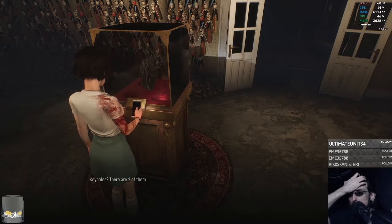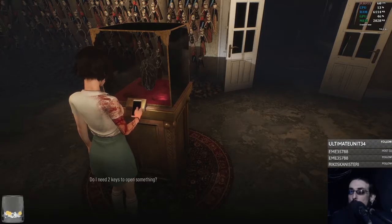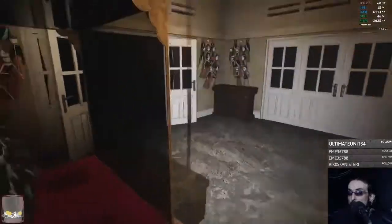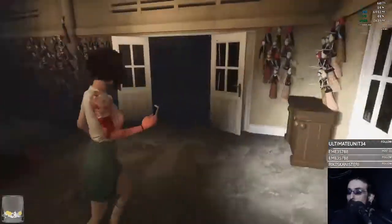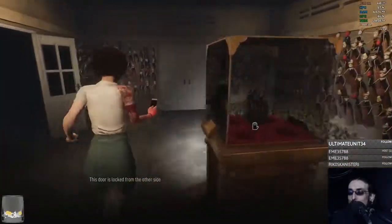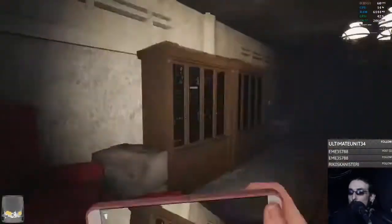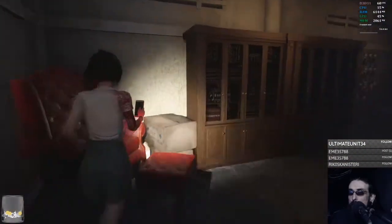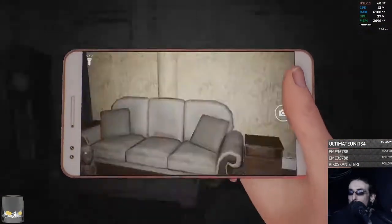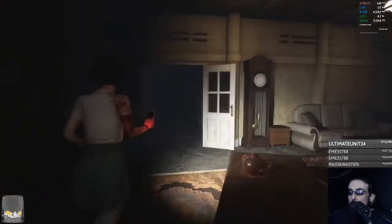Probably down here somewhere, right? The door is locked from the other side, so it's probably for that door. Let's go this way. I still have red on my bracelet, which means... something's here. Something's here. We are not alone.